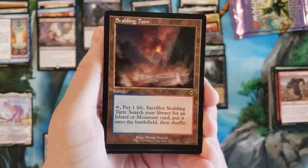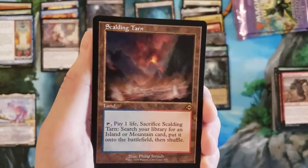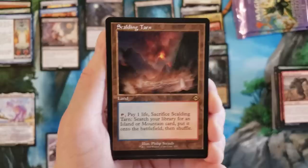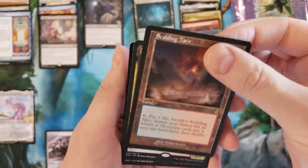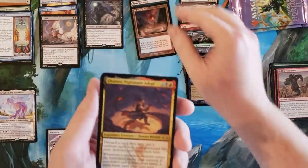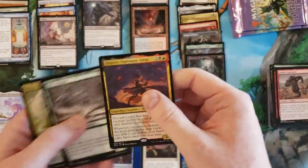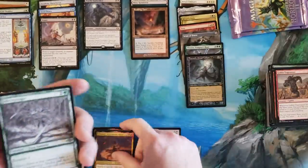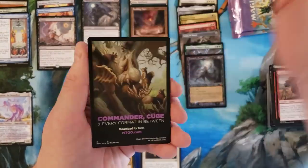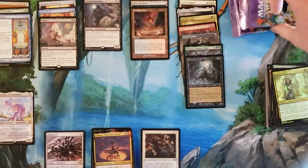Old border Scalding Tarn! I have a set of the old borders in non-foil, which is awesome. Scalding Tarn, Misty Rainforest, and a Scalding Tarn old border in the same pack - I don't even care about you Chainer, you can just go over here. Jade Avenger - you're not the frog we're looking for. Archos Acolyte foil - don't care - and a beast token - don't care. That pack was outstanding!